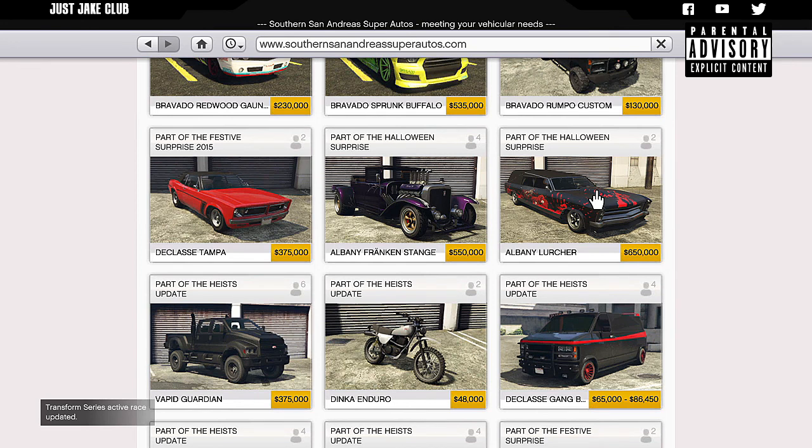What's going on YouTube? Just Jake here and welcome back to my channel for another GTA Online video. In today's video, we're going to be customizing and reviewing the Albany Lurcher, which was released around Halloween time this year. It's not brand new because it was released previously — I think it was 2016 — but it was taken away after Halloween because it was a limited time vehicle.